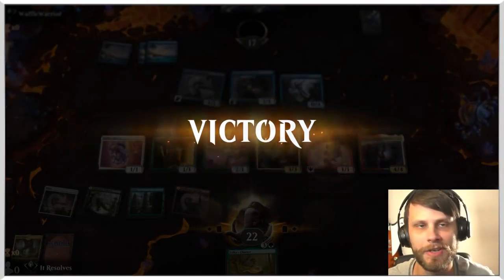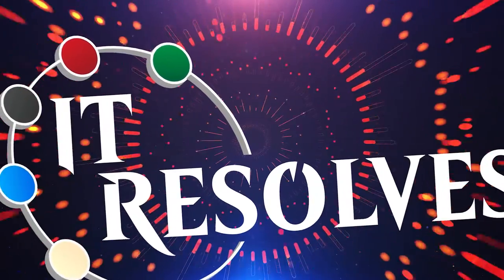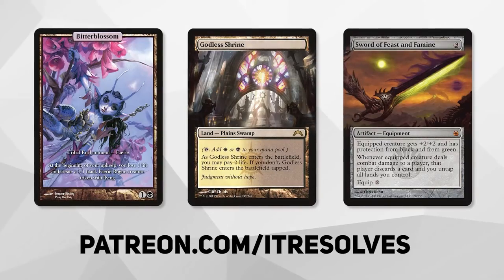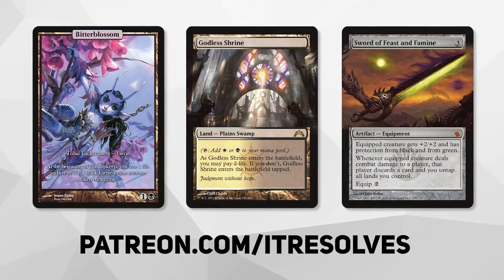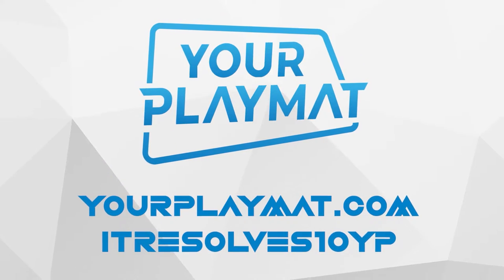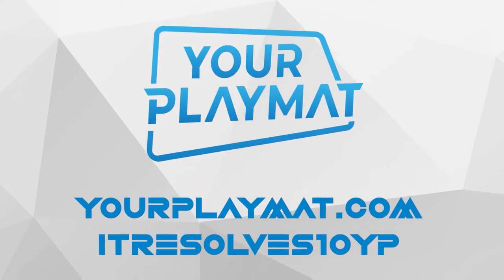That was so quick, so efficient, that was perfect. What's going on guys? If you want to support our content and pick up this month's amazing Patreon rewards, you can do so at patreon.com/itresolves. If you're interested in custom playmats and sleeves, visit yourplaymat.com and use code itresolves10yp for 10% off your entire purchase.